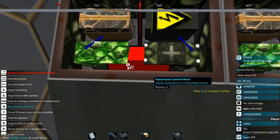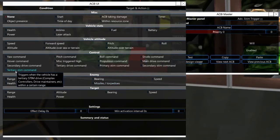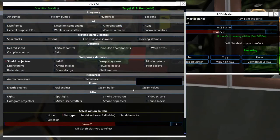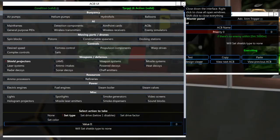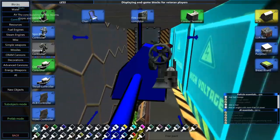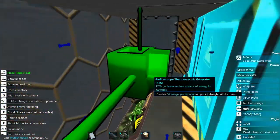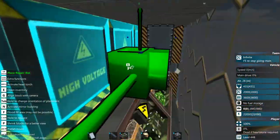This is a very good thing to use on a lot of your builds — having automated control blocks to turn your shields off and on whenever enemies are present or not, so you can save yourself a little power.